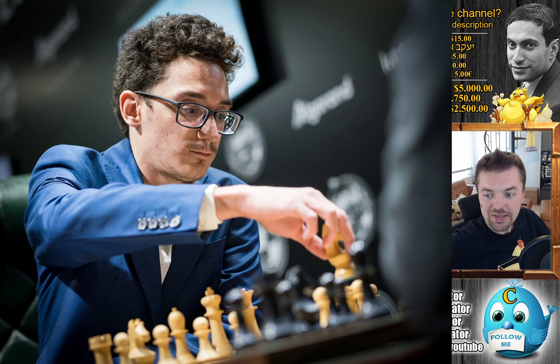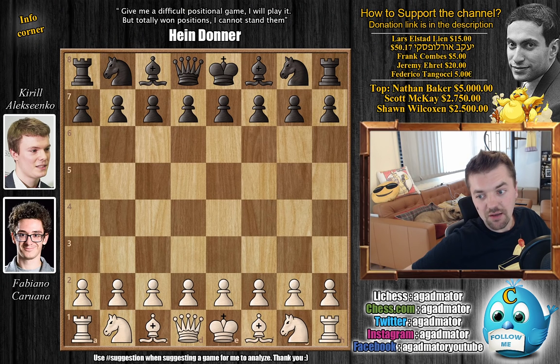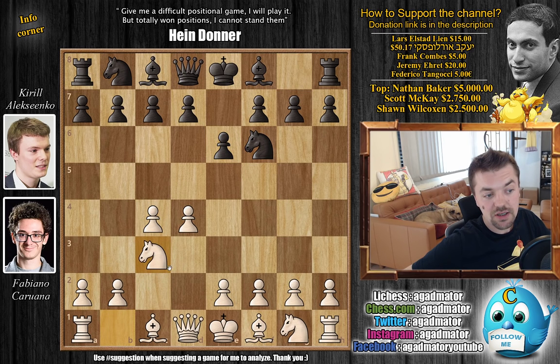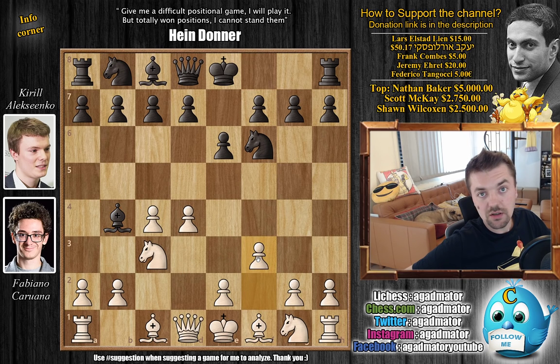Grabbing that knight as you can see. Now let's check out the game. Fabi with the white pieces opens with d4, knight to f6 by Alexenko, c4, e6, and knight to c3, inviting a Nimzo. Alexenko is ready for it — bishop to b4, the Nimzo-Indian is on the board. Fabi goes for f3, the Kmoh defense.